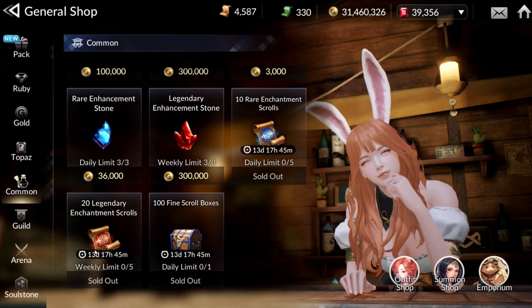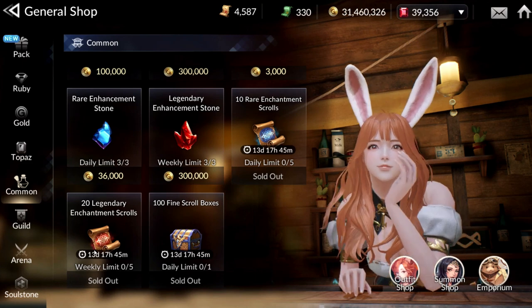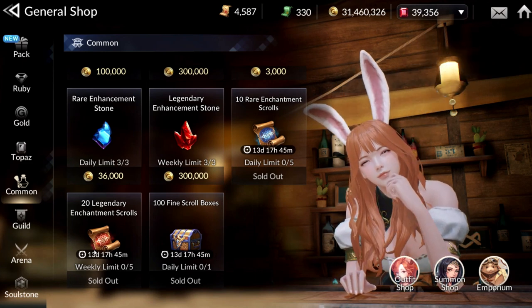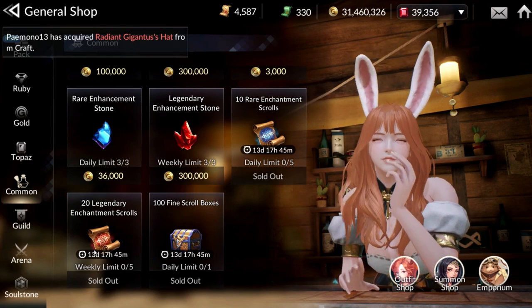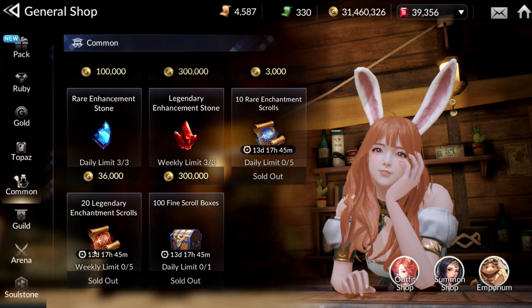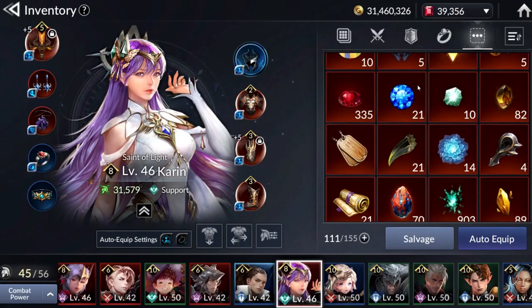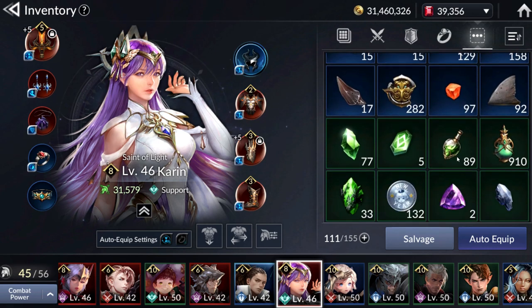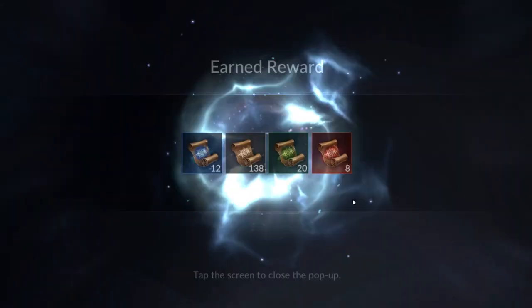All you need to do is get these Scrolls from the Common Shop right now. In future, they may be added to Expedition Drops, which will be pretty good for everyone, so they will come more naturally. I think this is a very good buy at the moment — 10 Rare Enchantment Scrolls and 100 Scrolls for Gold, and you can spend 2,000 Rubies weekly for 100 Legend Scrolls as well, which is really worth it.